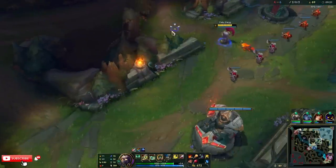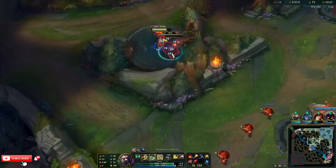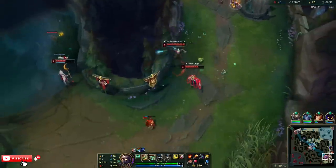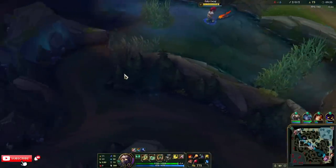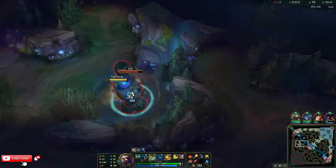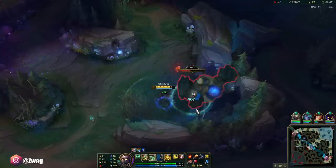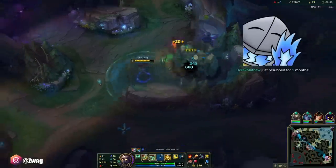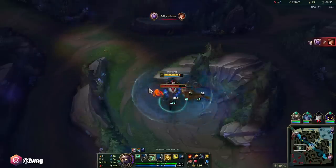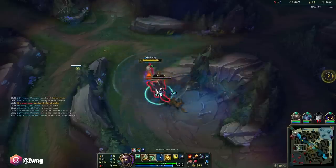Echo's bot — I should do these since I clear these really fast. I'm going to do these and go straight to his blue; I can take that blue. He's still bot and has no ult. I think I can take his whole top side actually. Super clear — I think Galio's coming.